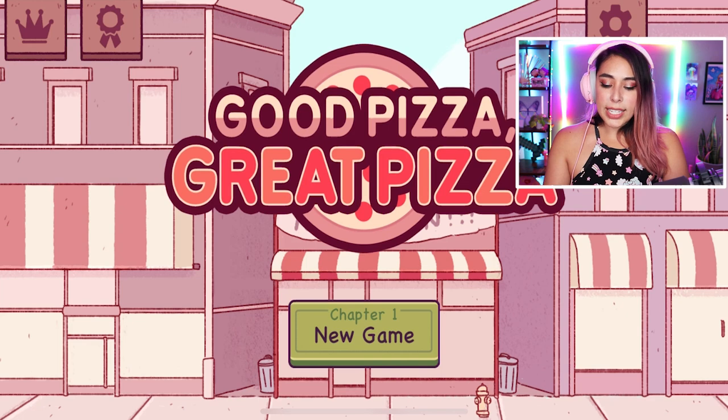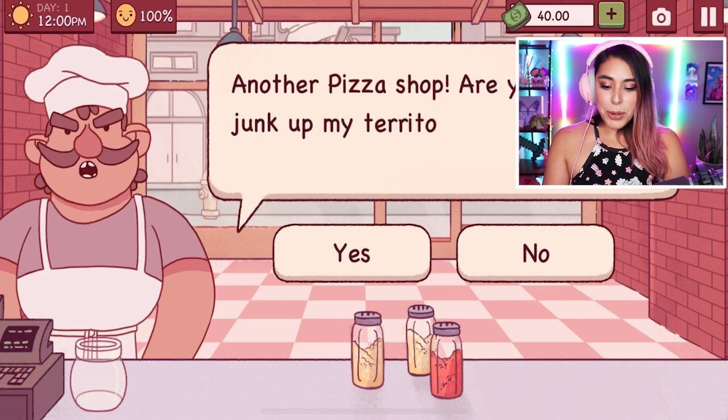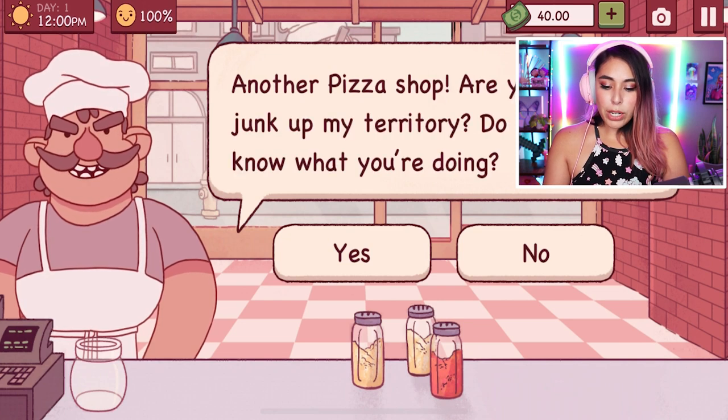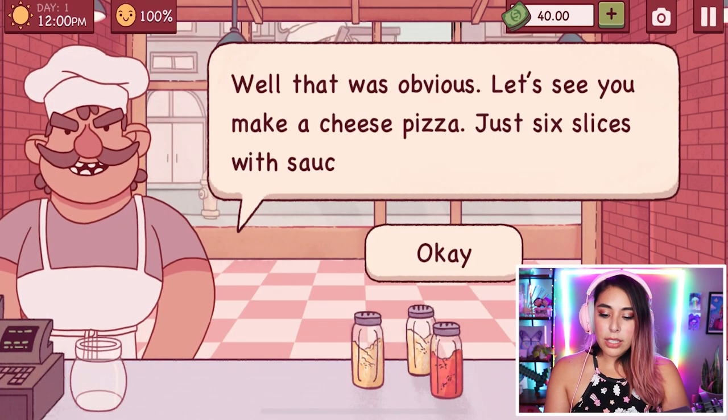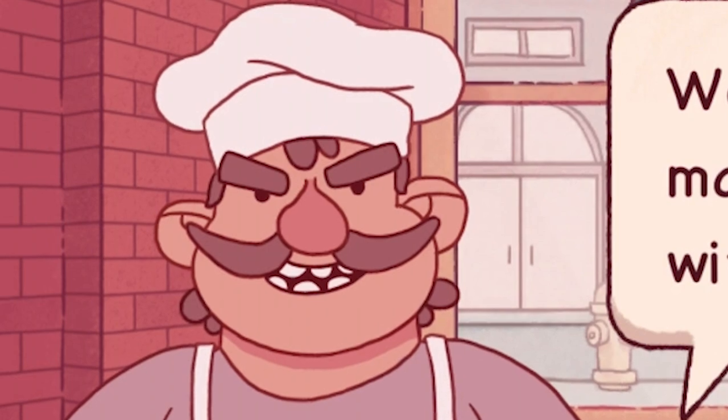Look how cute it is! Let's go ahead and start a new game. There are different chapters — let's get into chapter one. A rival pizza shop owner shows up saying 'Another pizza shop? Are you trying to junk up my territory? Do you even know what you're doing?' And obviously, the answer is no. This guy looks like he doesn't like our business in his neighborhood.